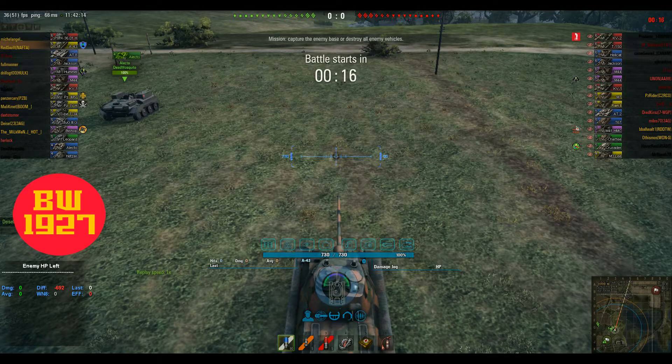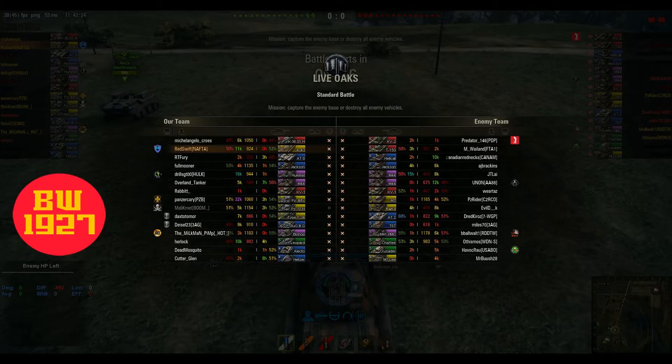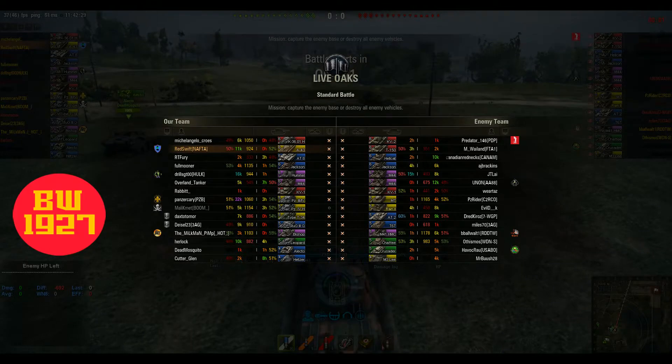Hi guys, and welcome to World of Tanks. We play on Buddy1927. Today we're riding with Redswift, and he's in his A43. The map is Live Oaks, and as you can see from the teams, looks like it's going to be an interesting map.